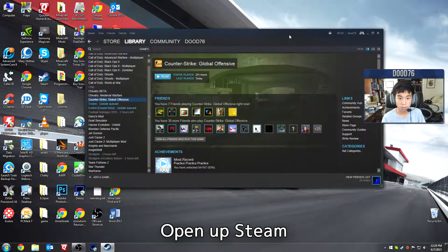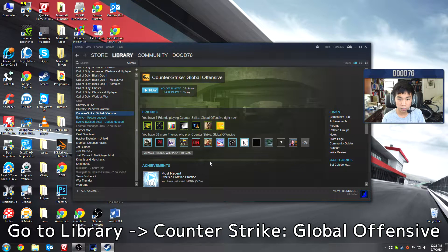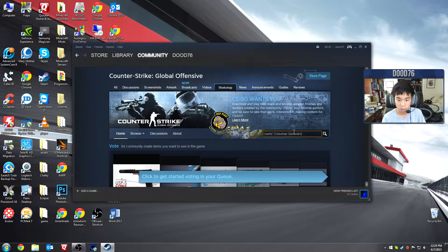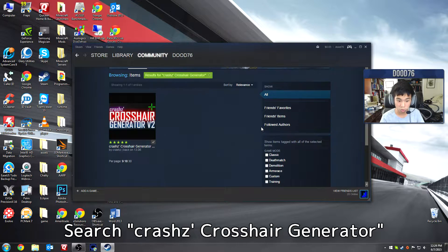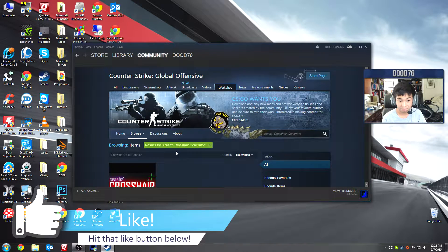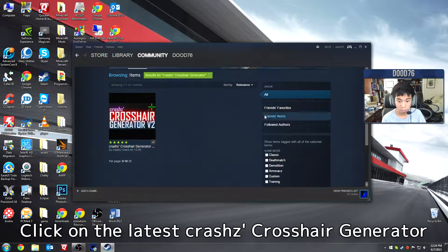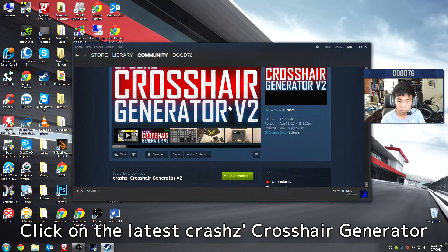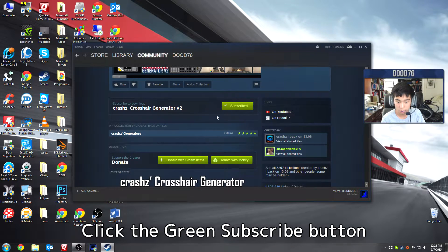To do this, you're going to want to open up Steam, go to Library, go to Counter-Strike Global Offensive, and then scroll down and click Browse to Workshop. Over here, type 'Crosshair Generator.' I'll leave a link to it in the description so you can also do it online — it's also on steampower.com or something. You're going to want to go to Crash's Crosshair Generator V2. He might come out with a new version, but at the time of making this video it's version 2. Just click Subscribe — make sure to click that green Subscribe button.